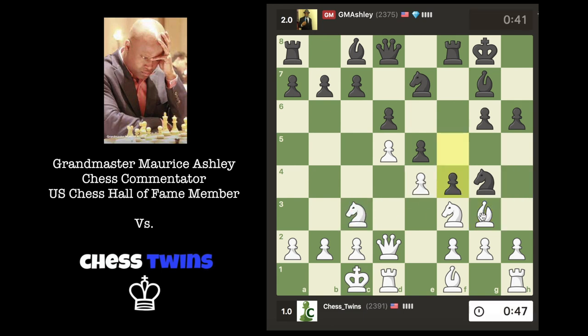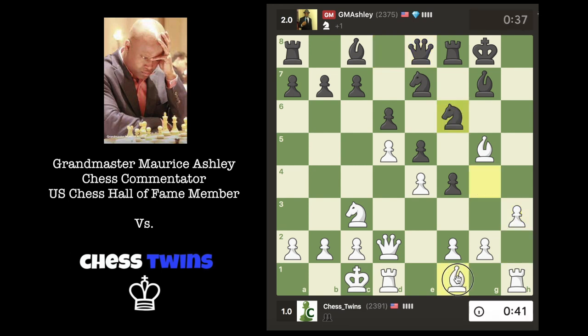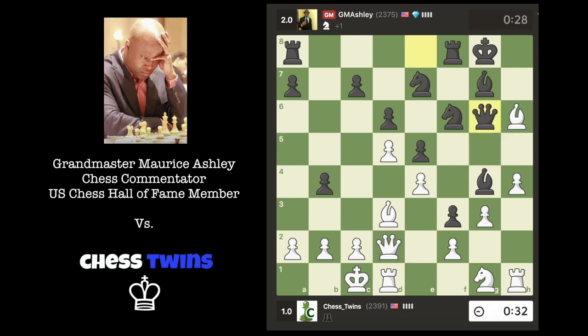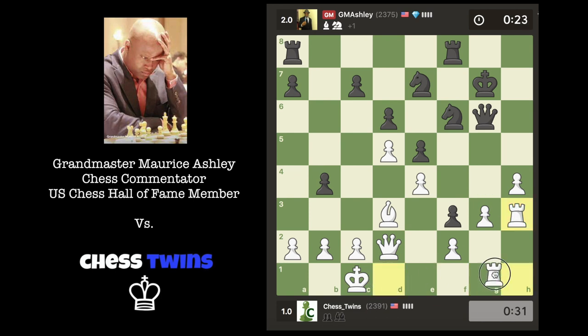Oops, he can push f4. We'll sacrifice here and try to create an attack against his king. Let's continue developing and storm our kingside pawns. Let's reroute our knight — attack the pawn, maybe bring it to h3. Bring the bishop back to e3, or actually let's trade it. Let's bring the knight to g5. He decides to remove it and we'll double up here.